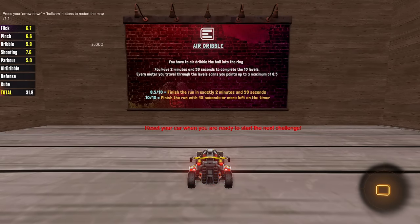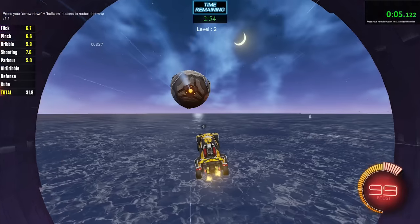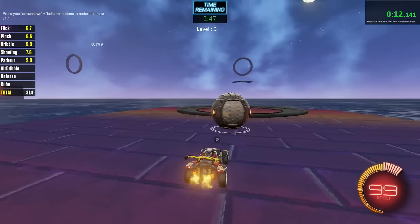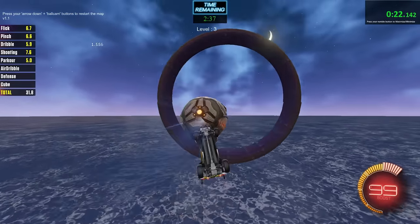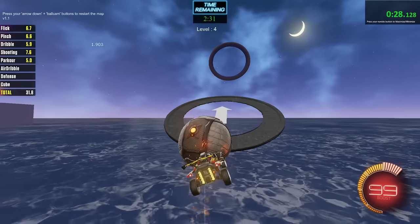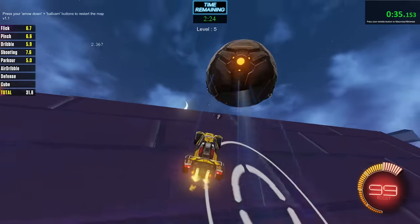You have to air dribble the ball into the ring. You have two minutes and 59 seconds to complete the 10 levels. Similar to the other dribble — we have to have 45 seconds on the timer, so two minutes 15 on the clock to get 10 out of 10. We have unlimited boosts — that's kind of nice. Does not seem hard at all so far. Do we have an extra trampoline? I went too far here maybe — no, we're good. All right, not bad at all. We have to jump to this one.